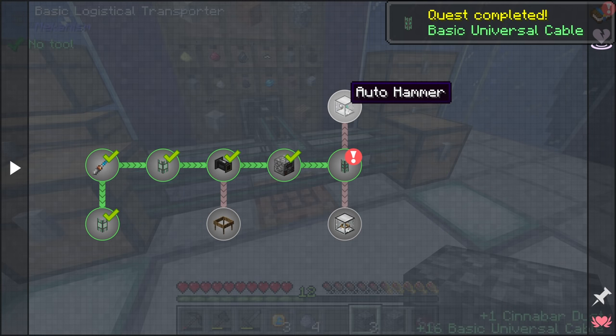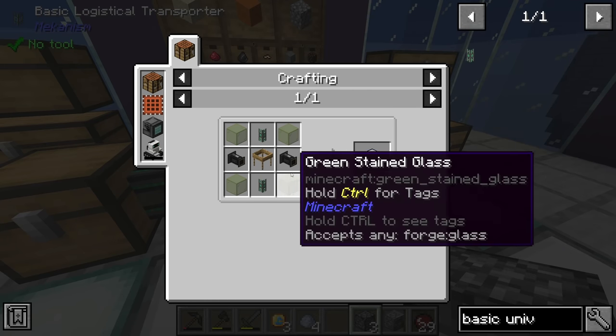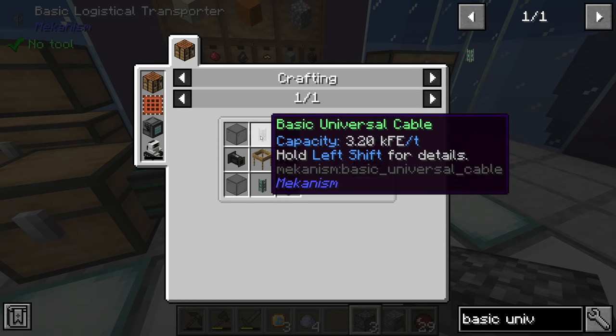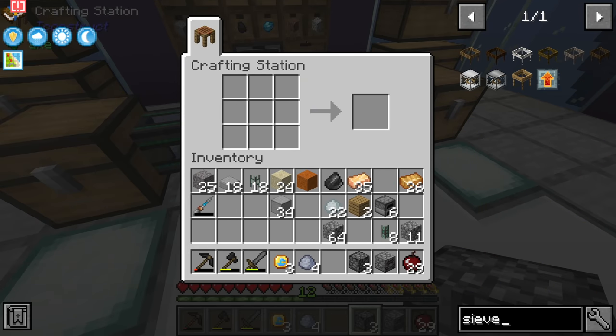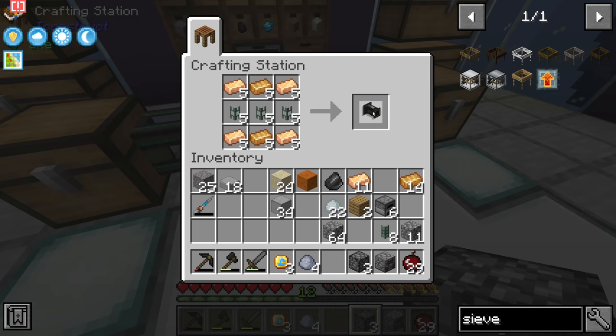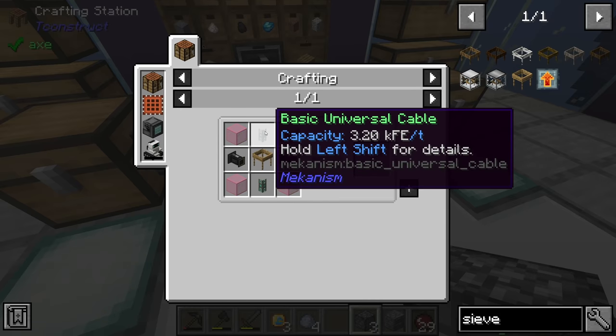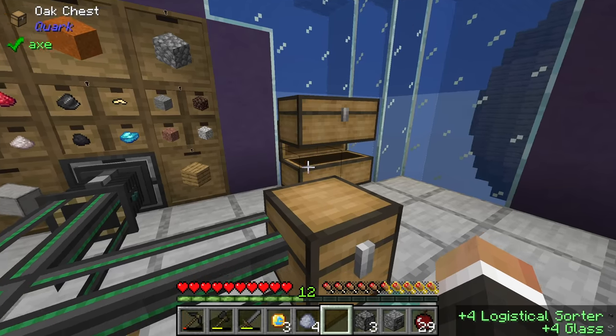Out of the auto hammer and auto sieve, I'm going to go for the auto sieve first because I think it's going to get us more bronze and constantan - the resource that's going to be limiting us. To make the auto sieve we need two logistical transporters, two basic universal cable, four glass, and one sieve - not too difficult a recipe. We have the transporters, the universal cable, and we have glass.